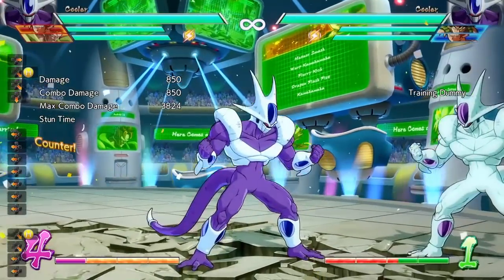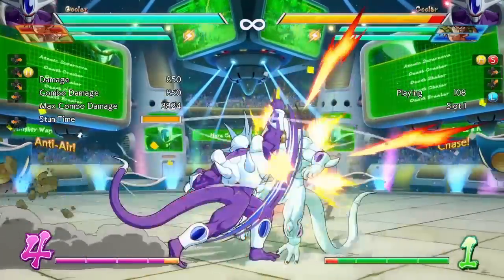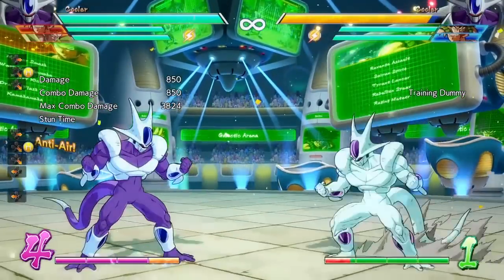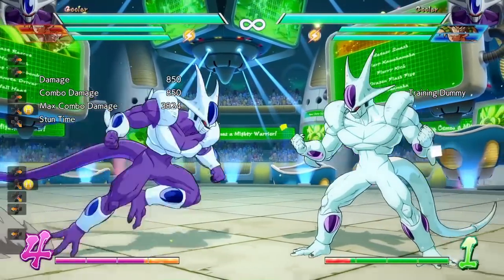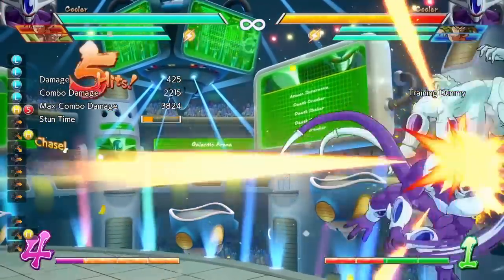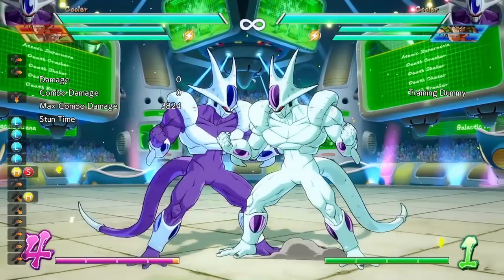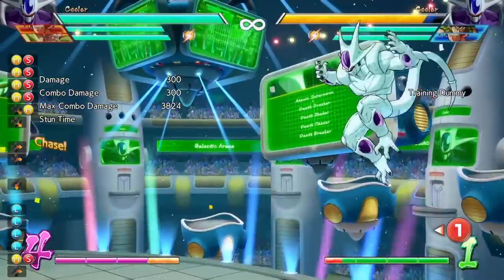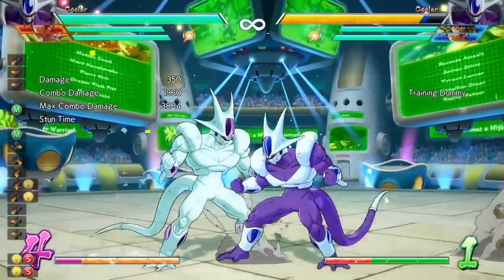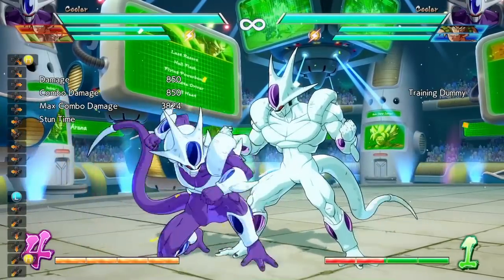If you need to use the down-forward heavy full screen without a projectile, you can still hit with it. This move also functions like the down heavy, but you'll pretty much use the down heavy over this move in most situations because mid-screen you can't get much after it besides a super dash in the corner. You can also cancel into your special moves, but mid-screen you can't get much. If you have to make a choice, just go with the down heavy if you make the right read — but it's something to be aware of.